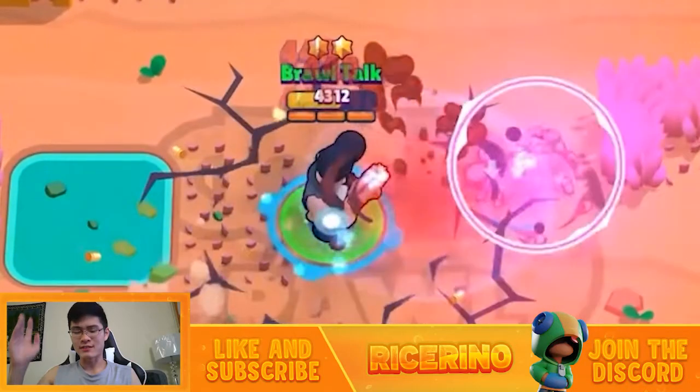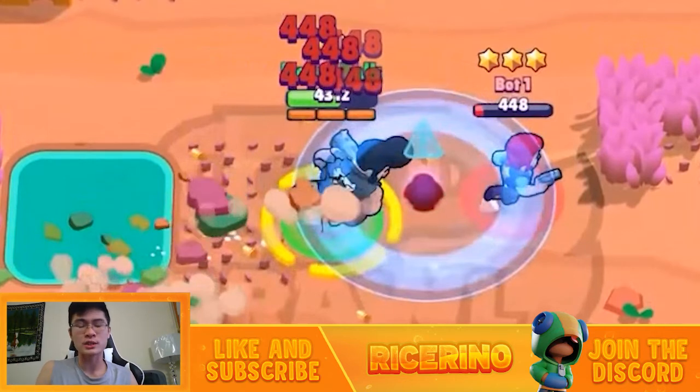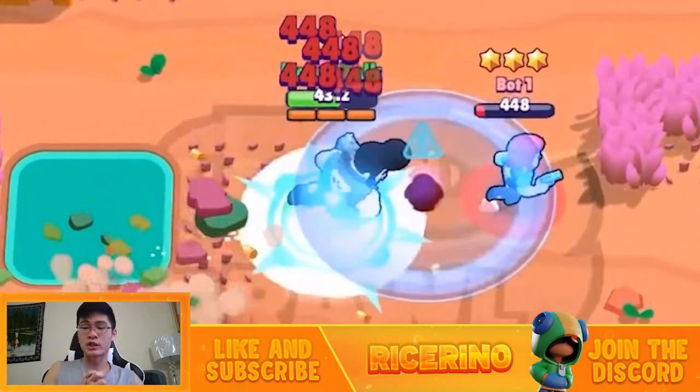Last but not least, we've got Bo's gadget. It's kind of like a stomp-type attack — I believe it's going to have a slowing animation, basically slowing characters down. I'm not entirely sure this stomp is going to be better than Bo's first gadget, which lets you heal health. It's really hard to say until it comes out.